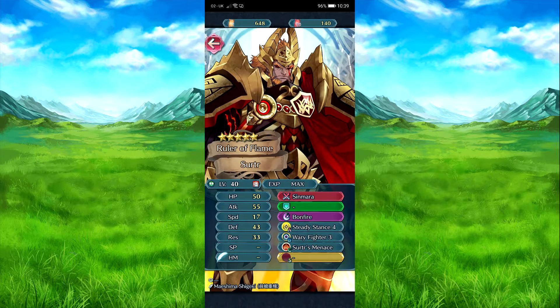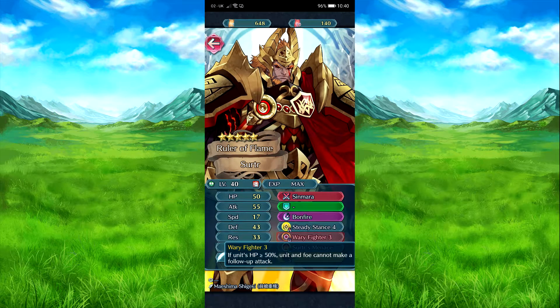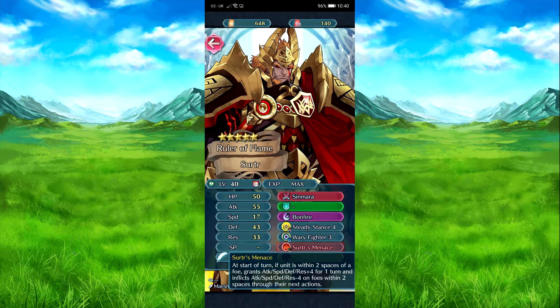Then we have Surtr — everyone's most-hated five-star at one point, and I understand why. Defensively, on the third turn he deals 20 damage to foes within two spaces — pretty effective. With Steady Stance, if he's in combat he gets defense plus eight and special cooldown charge minus one per attack. He also has Warding Fighter, which makes him more annoying. He gives himself attack and defense plus four for the turn, and inflicts minus two to stats on foes within two spaces for their next action.